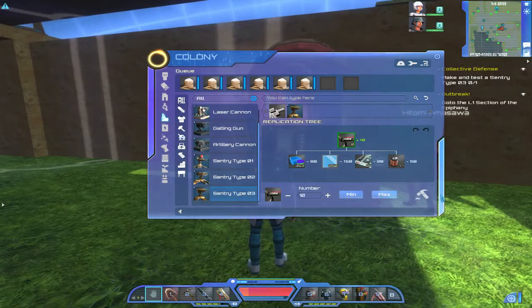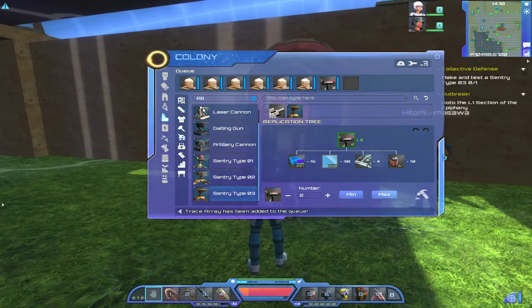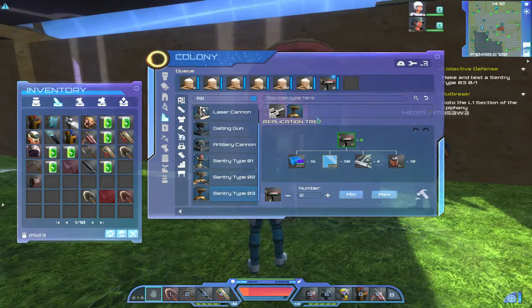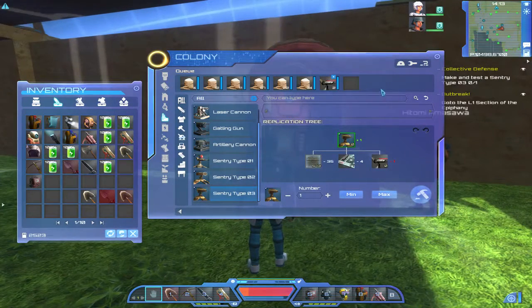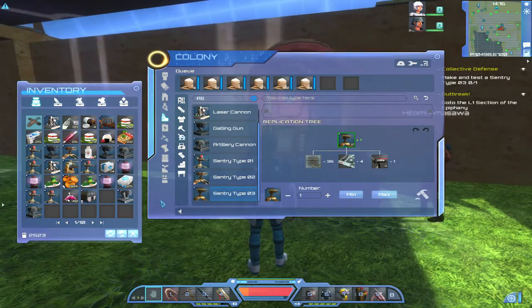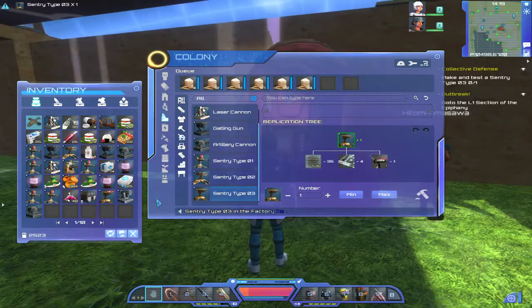I have all the components I need, so let's make a couple of them. Let's bring up my inventory — that will allow me to make the Sentry Type 3. Okay, it's right-clicking to move it — I keep trying to left-click. Let me put them into my base. I only need to make one, so let's do it. Getting a lot of junk in my pockets! Okay, here's our Sentry Type 3 gun.